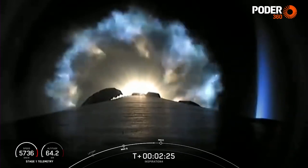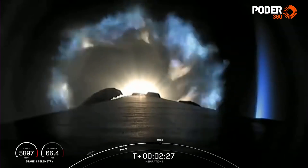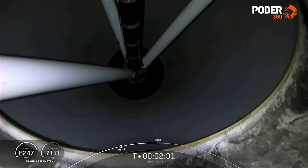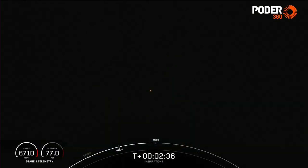Merlin engines are throttling down for G-limiting — holding at 4G's for the crew. The major event coming up will be main engine cutoff, followed by stage separation, looking at the second stage engine nozzle, and then ignition of the second stage.